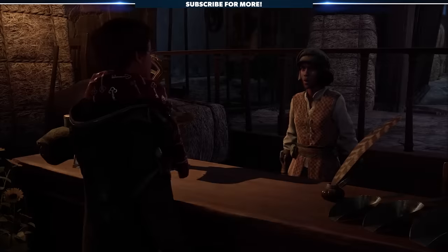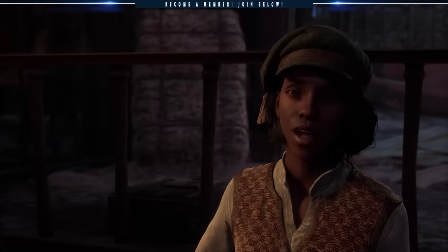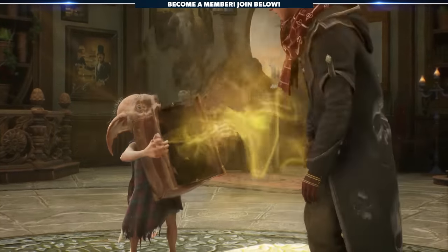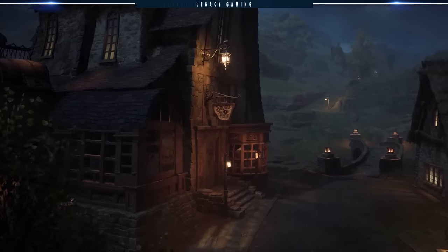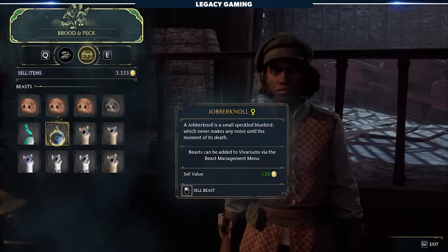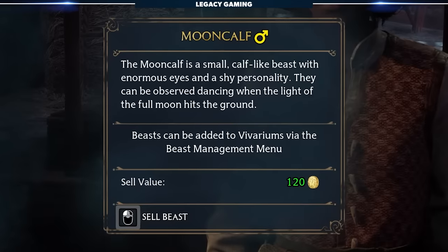If you're anything like us, you visited the store early on in your adventures, saw that you can buy beast materials, and went on your merry way none the wiser. After you obtain your knabsack and start catching beasts to bring back to your vivarium, walking back into this shop is a completely new experience. If you check the sell tab, it's now displaying the contents of your knabsack. You'll notice that each beast, regardless of how difficult it was to capture, sells for 120 galleons. We saw this, the lightbulb went off, and this is where the farming begins.